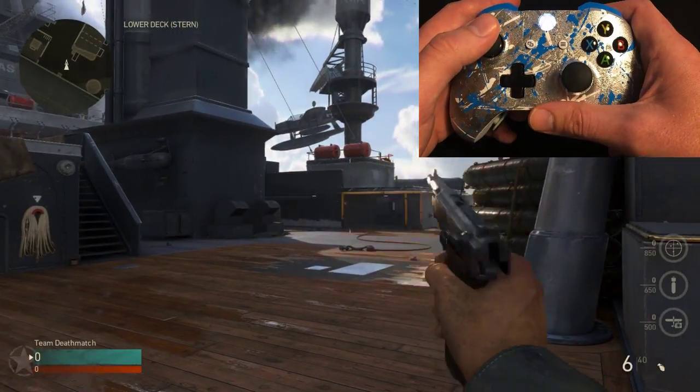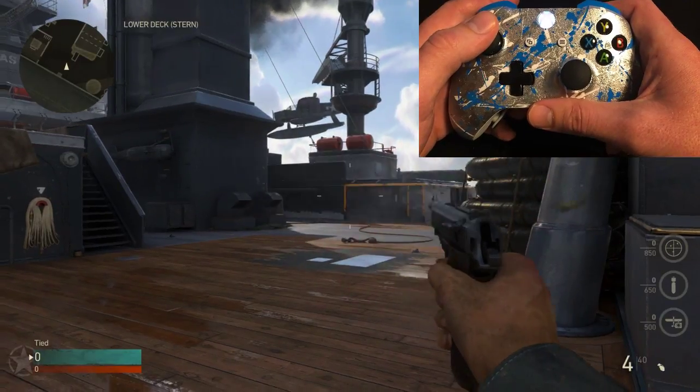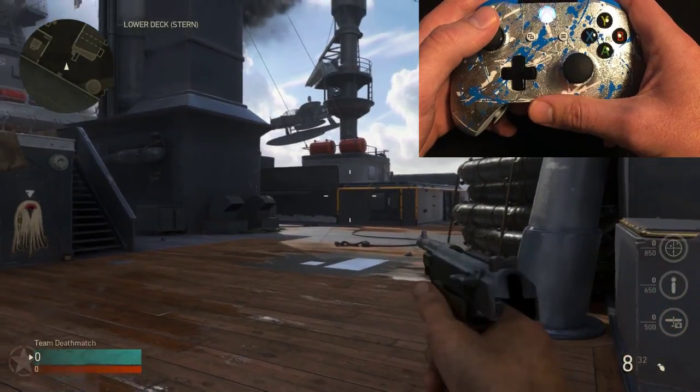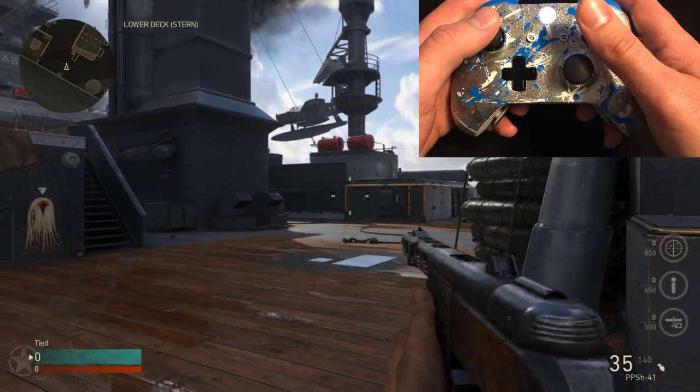The weapon will stay and it will turn the mod off. You can see rapid fire is off here, then double tap Y and rapid fire is now active. Now when I switch weapons, my automatic weapon shoots perfectly.